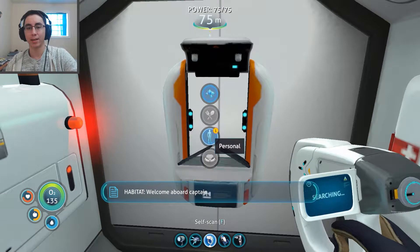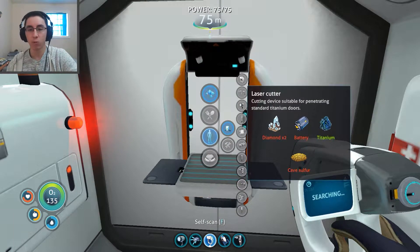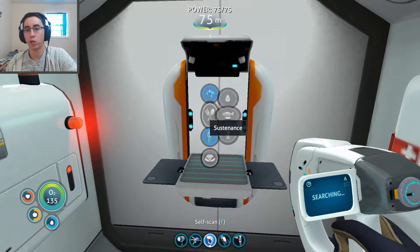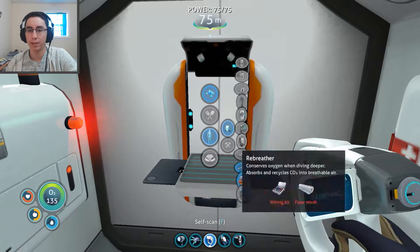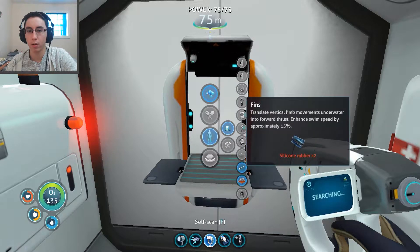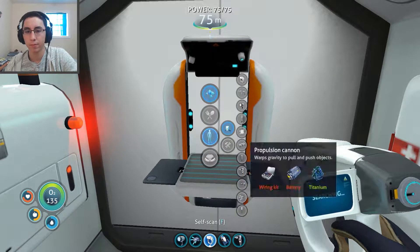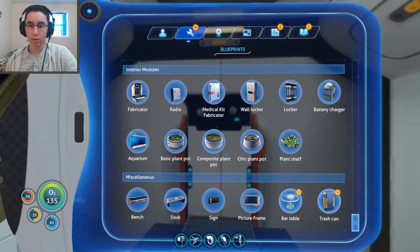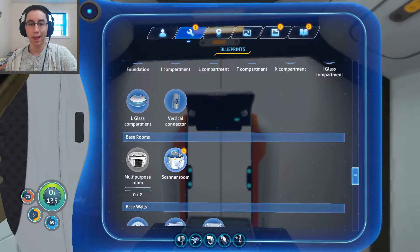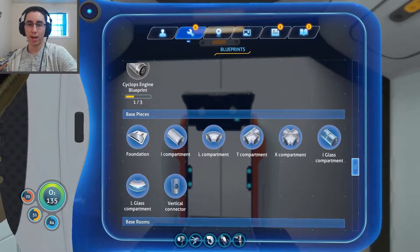What will it take to make the laser cutter? It requires two diamonds which I have, titanium and cave sulfur which I have, and a battery which I have but don't want to take out of my tools. So I probably should make a new battery. What about the new fins? Where do I make the flippers? Okay, it should be in blueprints somewhere. Bar table and trash can I can make now. Scanner room — yes, that's one thing I unlocked. Locates resources and wrecks within range. That's nice.